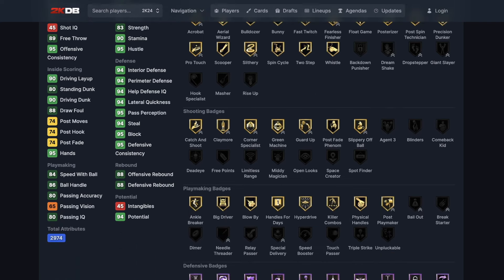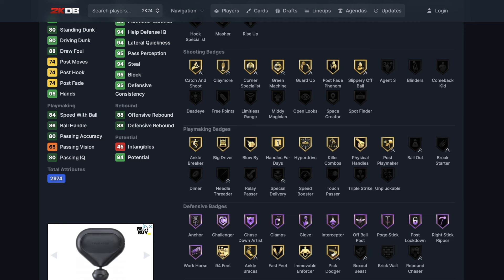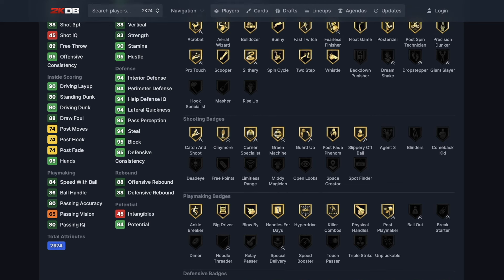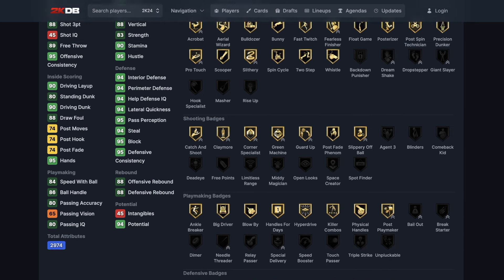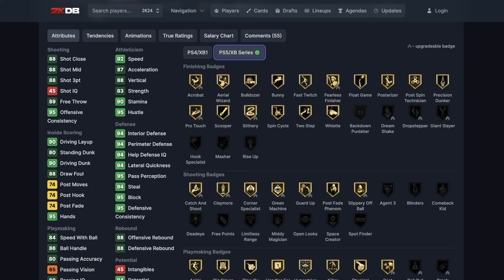The badges you want to upgrade — because look at all these badges he has here, it's insane — the first badge you want to get is Rebound Chaser. Get that first, don't worry about box out. Then get Break Starter. Those two are the most important right now: Rebound Chaser and Break Starter. When it comes to shooting, there are no badges here worth upgrading in my opinion. For additional badges, consider Bell Out, definitely do Needle Threader, and get Giant Slayer — you're a 6'10" power forward, you're going to be able to activate that.